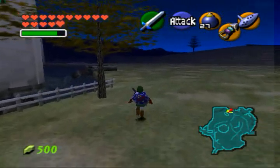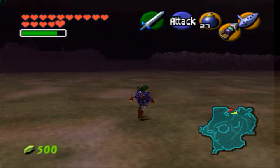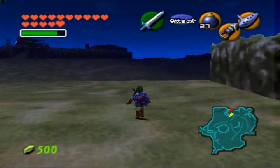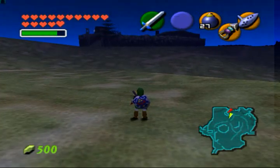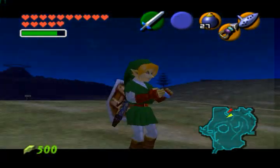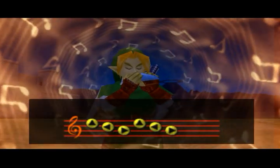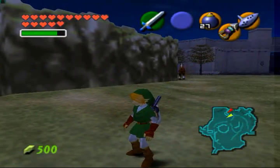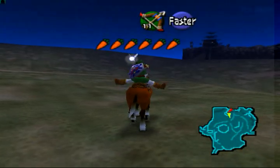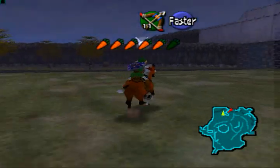I think I did go the wrong way after all. I'm just looking at my list: Hyrule Field, Adult Link, Iron Boots. To the right of the castle, after exiting it, there will be many, many trees to the left of the wall. That's not many, many trees. Let's just look for it. It's probably over here. Yeah, this is where it is.